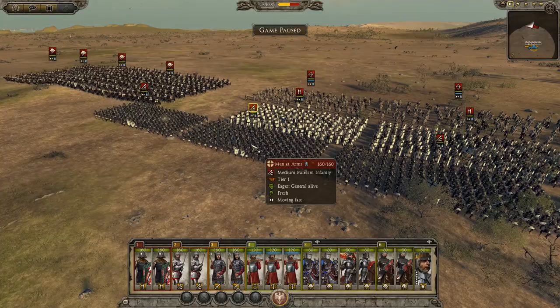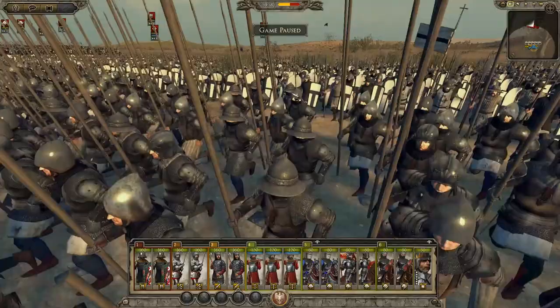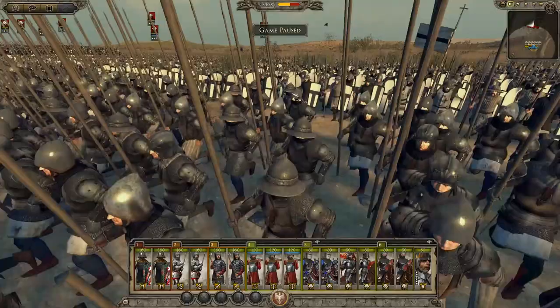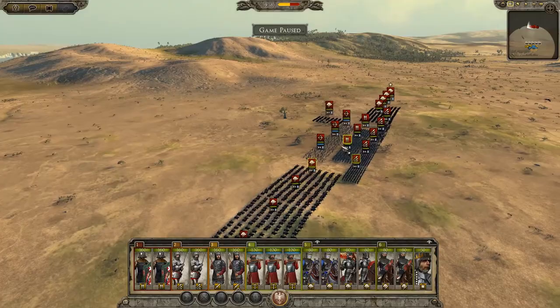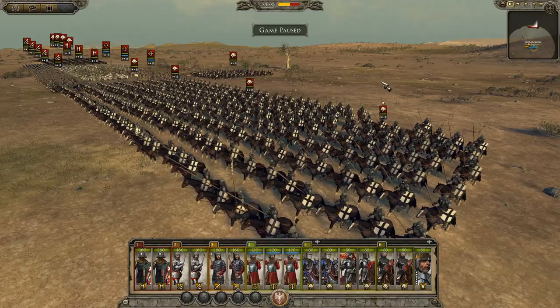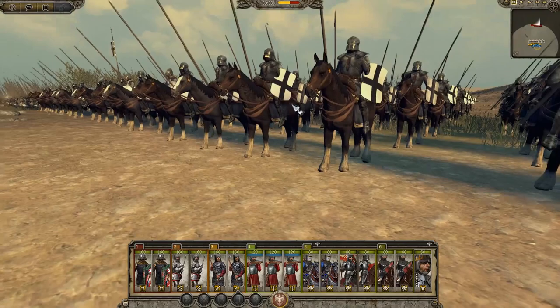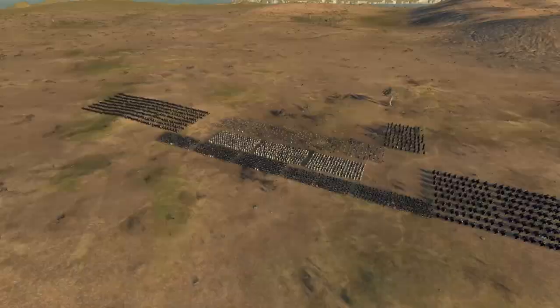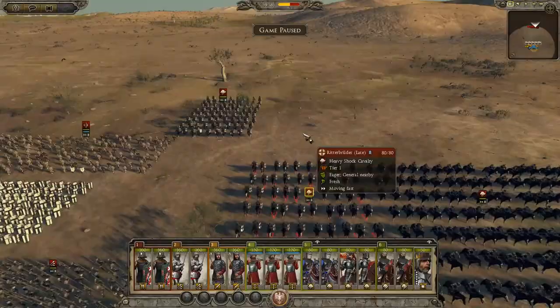Now on to the Teutons. Their signature setup: a couple of men-at-arms and Pikemen on the front line, supported by units of Spear Sergeants from the High Period. Behind them are Prussian archers — look at the range on these guys compared to what we have. These Prussian archers from the High Period have a huge range comparable to Longbowmen in the English rosters. And then the signature Teutonic unit, the Ritterbrüder — we have eight units of these. It's well known they used their heavy cavalry in this battle. And then the Grand Master's Guard from the late period — these guys will definitely cause some damage.